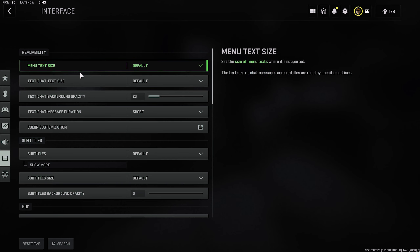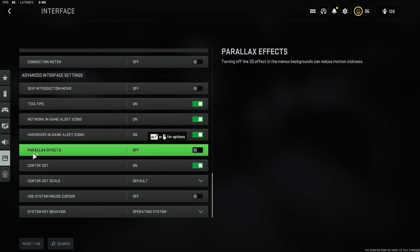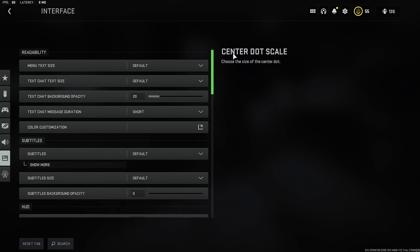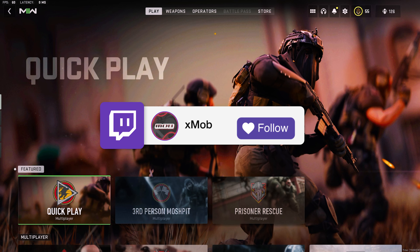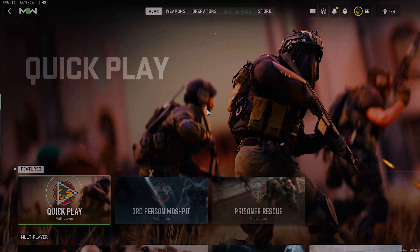These are my interface settings. You want to make sure you turn parallax effects off — this right here was causing a lot of problems with my game in the menu. If you don't have center dot on, it kind of disappears before you can fully get on target, so you definitely want center dot on, center dot scale default. And yeah, these are all my settings man. I hope you guys enjoyed today's video and I hope this was able to help you. I'll be live on Twitch at twitch.tv/xmob — come through, I'm about to get a new live rosin cart today. Much love, deuces!